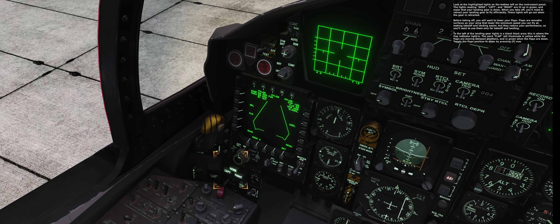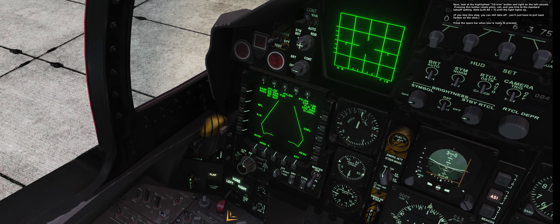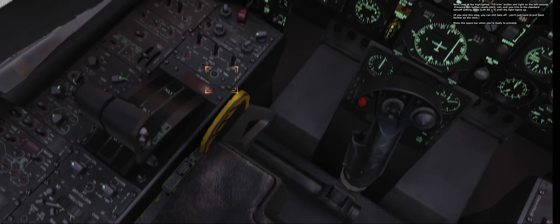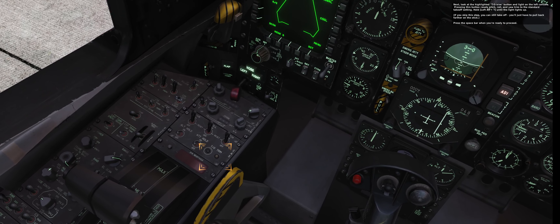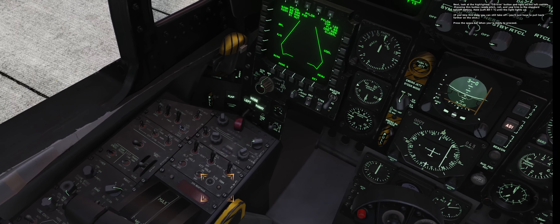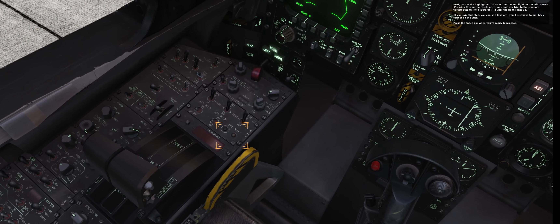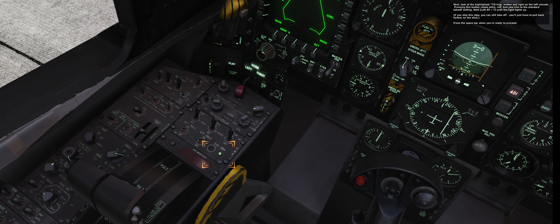Set the flaps position to down by pressing F now. Next, look at the highlighted T-O trim button and light on the left console. Pressing this button resets pitch, roll, and yaw trim near the standard takeoff setting. Hold left alt T until the light lights up. If you skip this step, you can still take off, but you'll have to pull back further on the stick. Press the spacebar when you're ready to proceed.